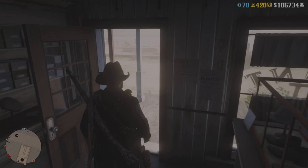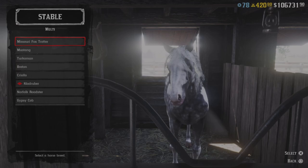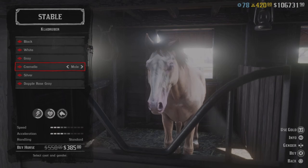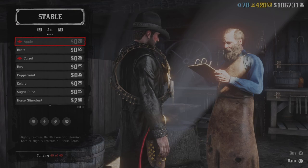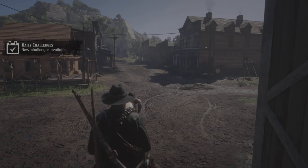Let's head over to the stables and check out what we've got here. There is a horse on sale — it is in the multi-class, which is good. It's not the Turkoman or the Fox Trotter, but it's still a very very good horse. So if you're in the market for a new horse, it's definitely a good time to grab one on sale and save yourself a few bucks. There are also some provisions for the horses available if you want to load up on those.